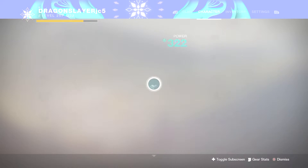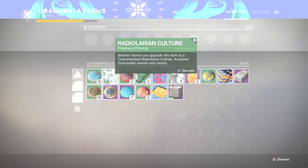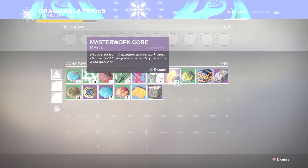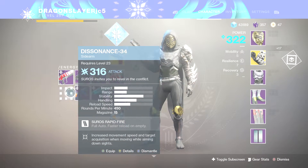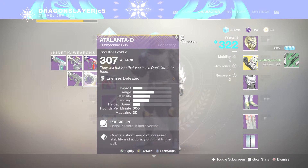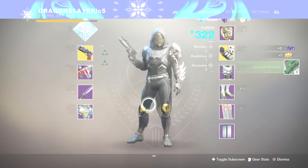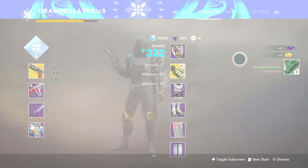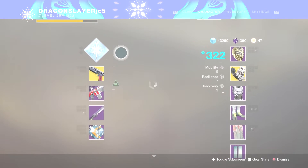So you guys, these are the three brand new consumables, or whatever you want to call them. That's one, that's two, and that's three. Including this — the masterwork core — you guys can only get these by destroying legendary weapons. And by destroying one of these. I have multiple of those — like right here, I have another one — and boom, they gave me three of them. Now I have three.